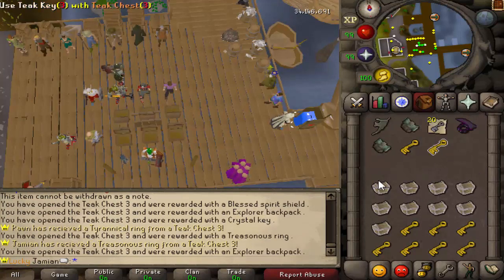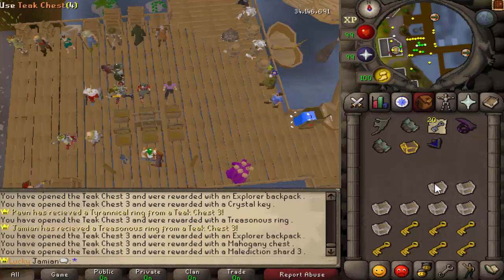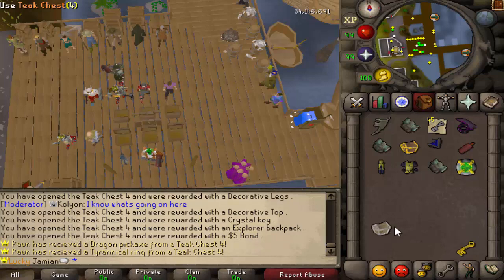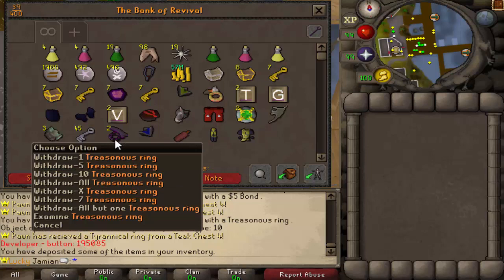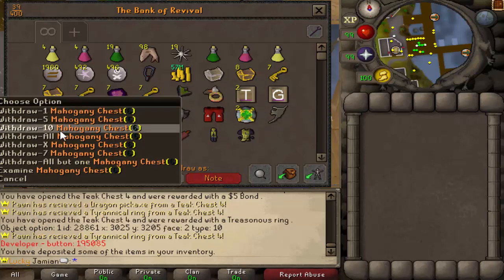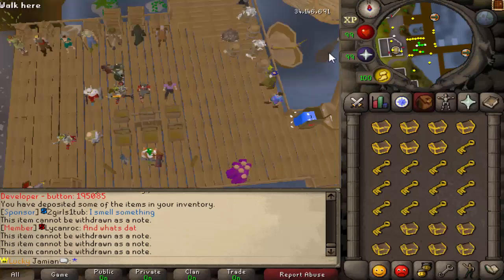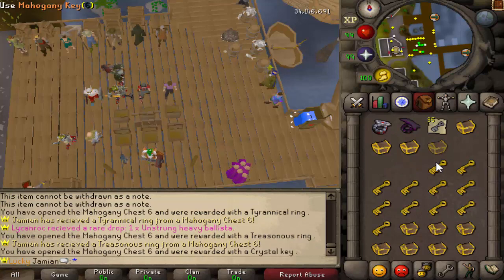We got those at like the same time - funny, although that one's better. I keep getting these dragon pickaxes. I'd really like to get range stuff one of these times and actually try ranging, but it never seems to work out. You need ballistas only - you can't use others. Where's the tyrannical ring? Speaking of ballistas.